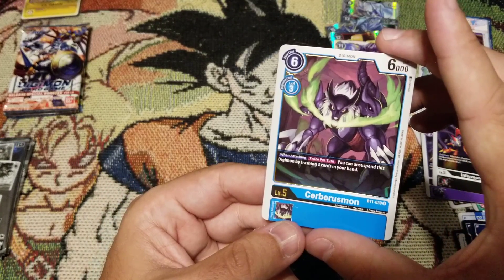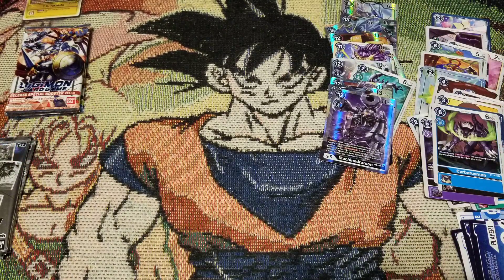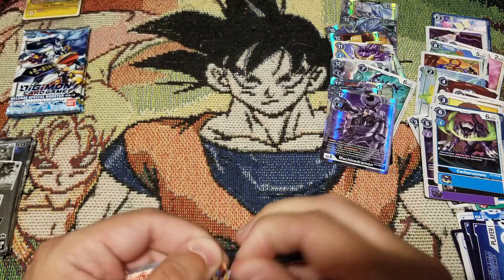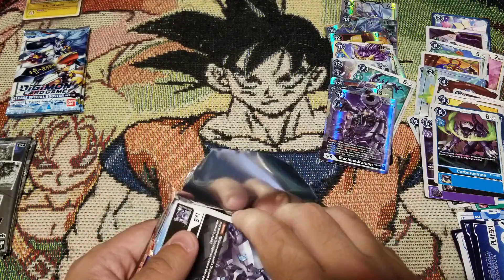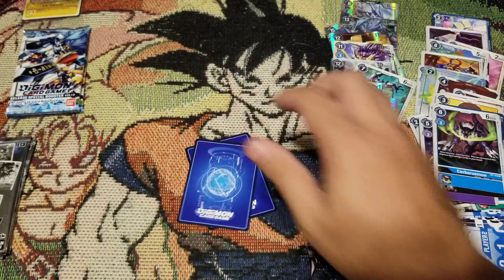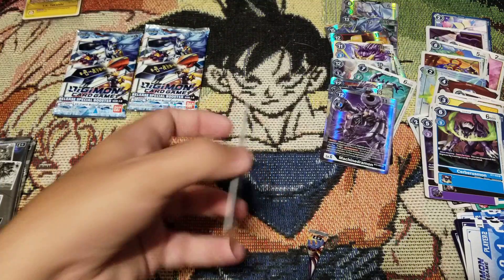We got Sabersmon - 'You can unsuspend the Digimon by tracing three cards in your hand.' Seeing that with blue I've never had a ridiculous hand size, I don't think that's worth it for my build. We are getting down to the end here - only two packs left and we haven't seen a four yet.